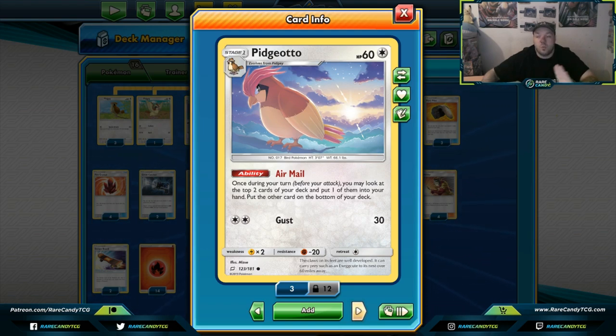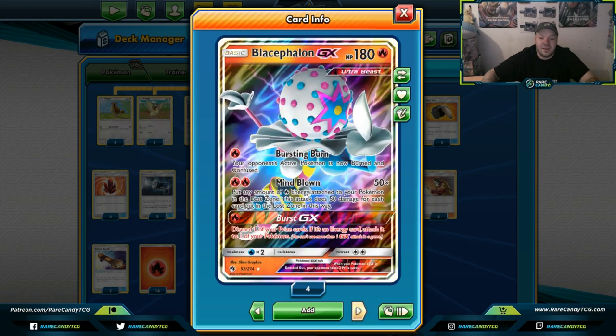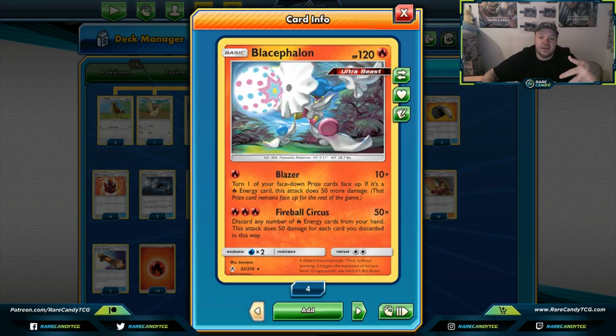You want to get multiple Pidgeottos set up — quite often I'm getting out three or four Pidgeottos in a game, one Blacephalon, and then either a Lillie's Poké Doll or Jirachi on my bench. Blacephalon has two really cool attacks. It's an Ultra Beast so it runs off Ultra Space. We don't play Beast Energy in this deck but it can run it — it's something I'm actually heavily considering.